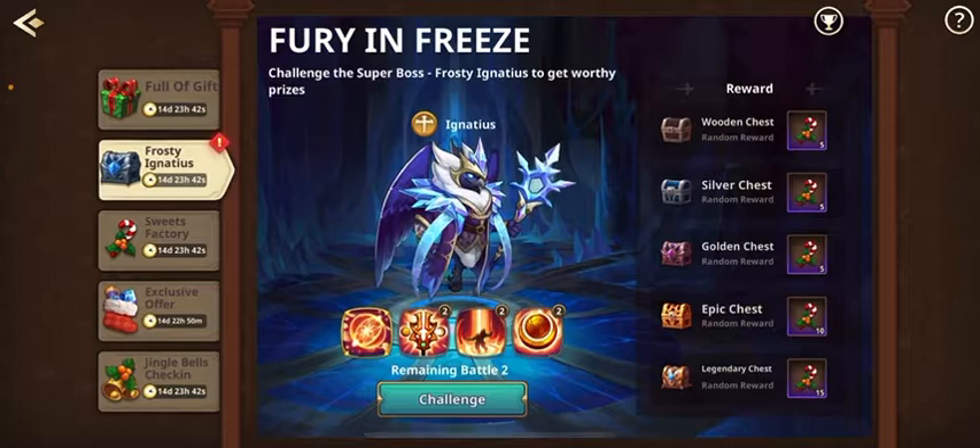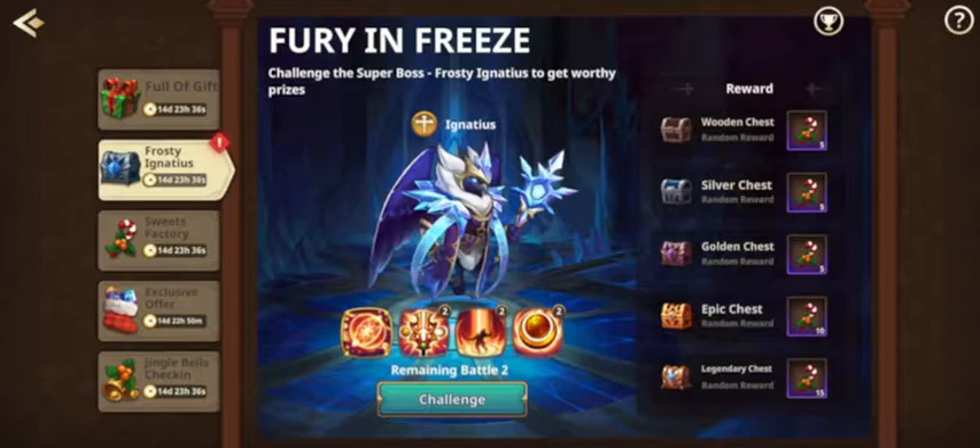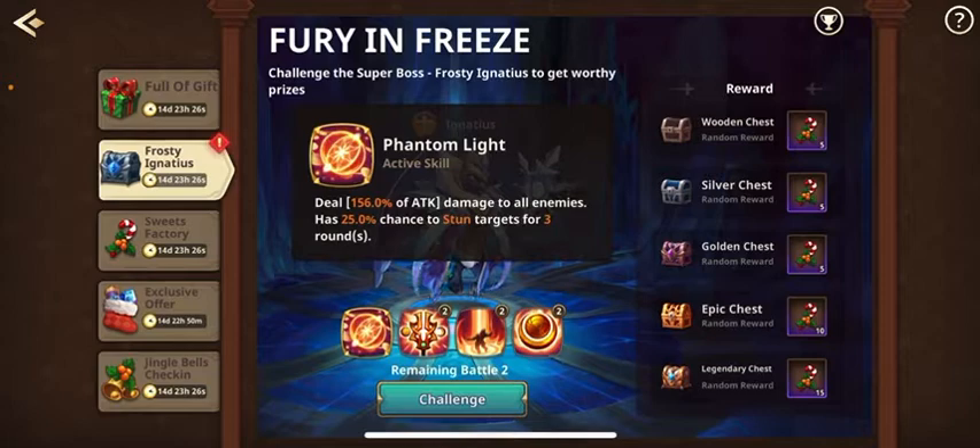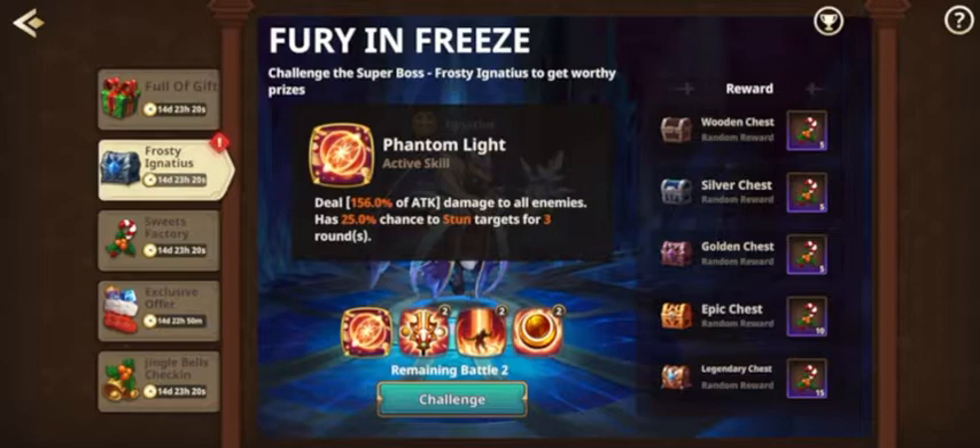So Ignitus — first off, love the skin. I hope when he finally drops that we get the skin; it is amazing. Now the first skill: he has an AoE damage with a 25% chance to stun targets for three rounds. Obviously 25% is kind of low, but if it does hit, three rounds is a lot of damage to take. So it's not too bad, and it's an AoE which is nice.